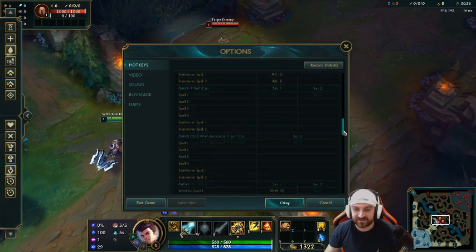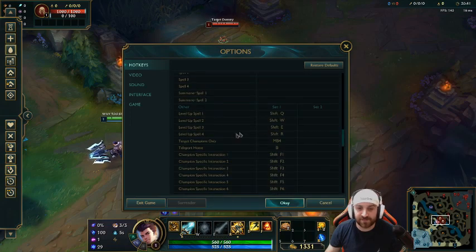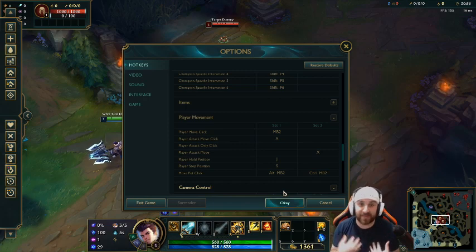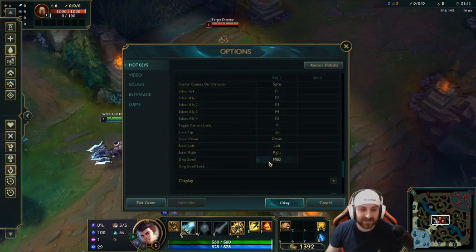So to recap: in the abilities section, we switched the level-up keys to Shift+Q/W/E/R, and switched target champions only to the mouse side button. Then we go to player movement — player attack move — and we switch that to A. This helps me because I main Jayce; I have a ranged form and I like to kite, especially with hyper charge giving me quick attack speed.